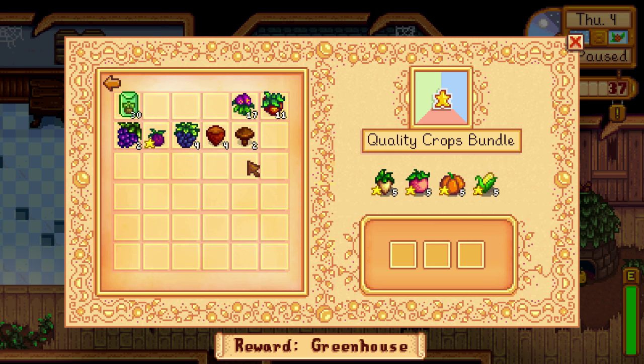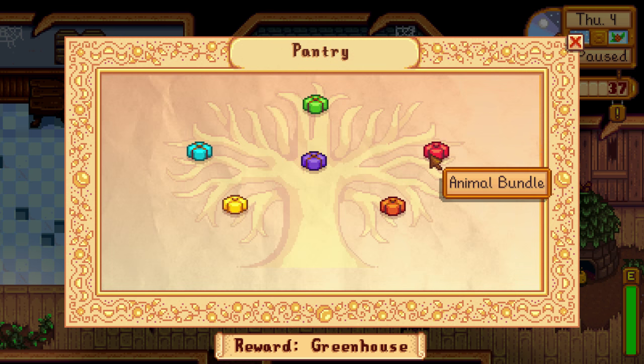For quality crops, pay special attention especially if you want to get this done in one year. Five gold star parsnips — if you spam an insane amount of parsnips in your first spring, you'll get these. Your farming level will also be very high from the volume of crops, which increases the chance of gold and silver star items. Parsnip is spring, melon is summer, corn can be summer, and pumpkins are fall.